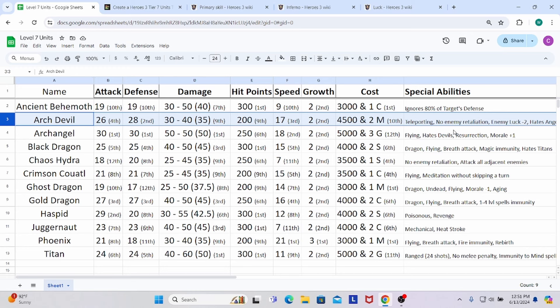As far as special abilities, they are teleporting — essentially the same as fly, moving over obstacles and castle walls — with great speed. They have no enemy retaliation, which is an extremely good skill. It's not uncommon; almost every faction has at least one unit with it. Inferno may have the most with two, since Cerebri at level 3 also has no enemy retaliation. It definitely helps make them a little more tanky, and they don't have to worry about taking retaliatory attacks — which is very nice given their 200 hit points.